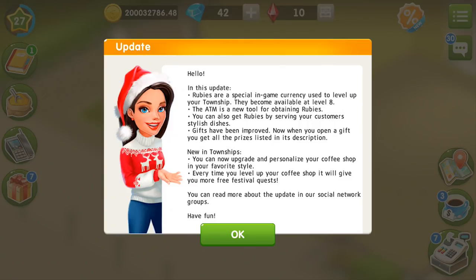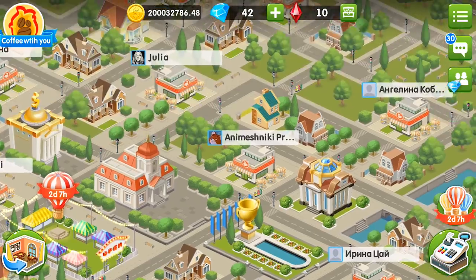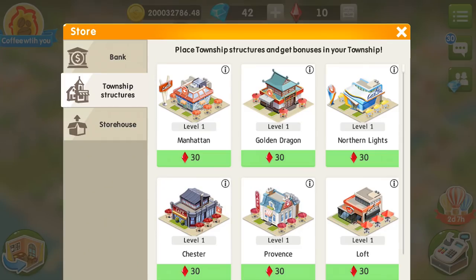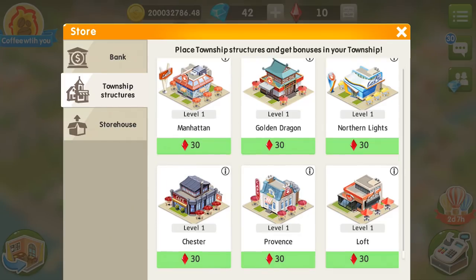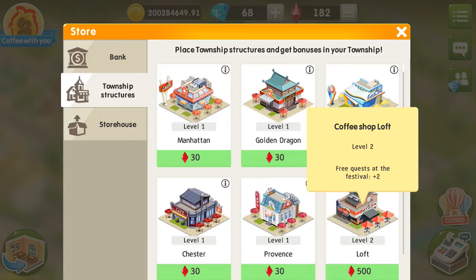Rubies is a new currency that appears from level 8 in the game. You can see it next to the coins and diamonds on top of the screen. The rubies can be seen from your cafe and from your township as well. You can buy stylish buildings with it. Now you can have a stylish cafe.